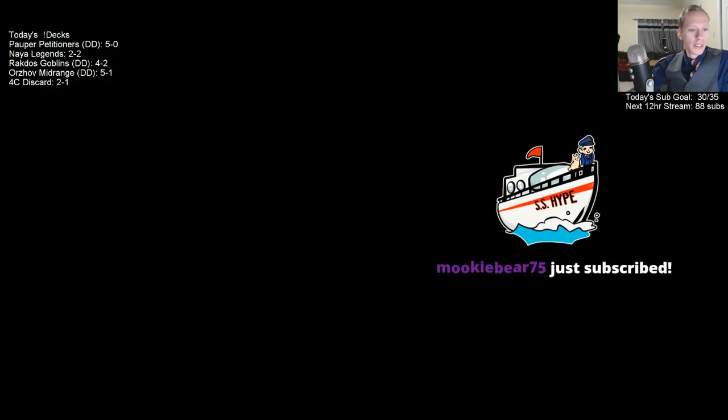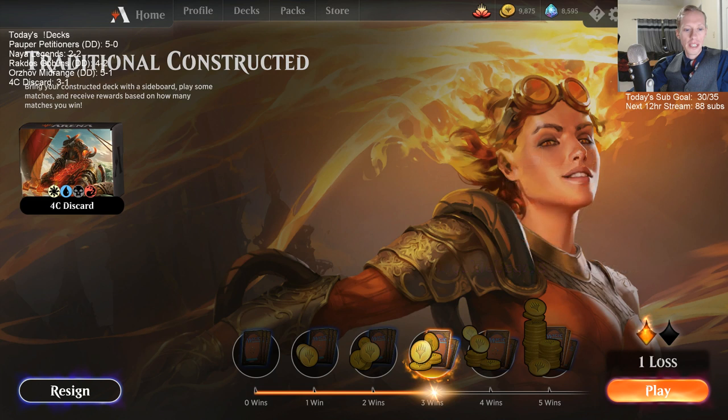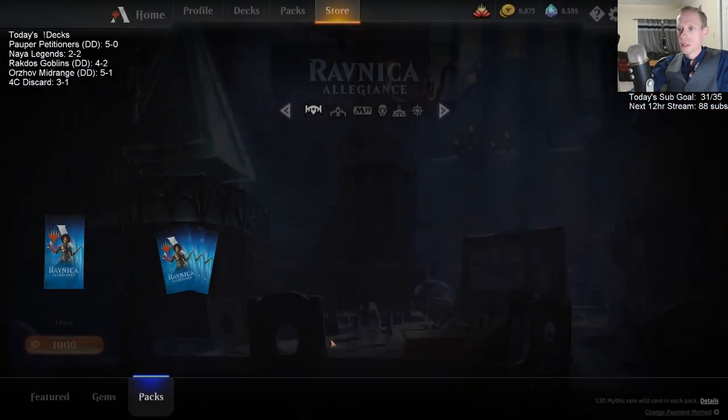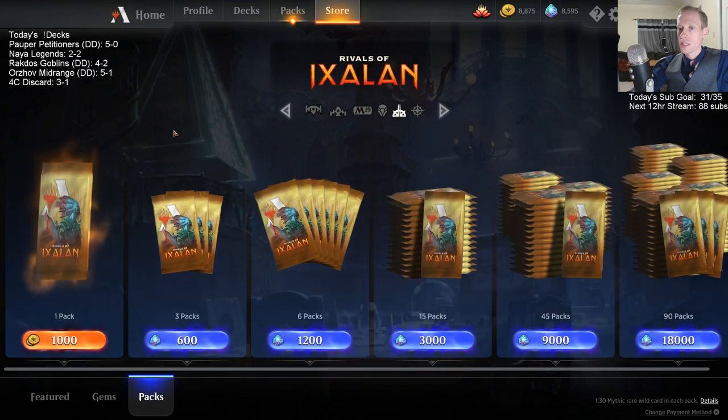Three and one. Mookie Bear — thanks for that Twitch Prime sub. We are at 31 subs on the day, and we are cracking open two packs. We're getting another Rivals of Ixalan pack and an M19 pack — there's not a whole lot of rares with the other sets to get. First Core Set 2019: Laina, the Selfless Champion — not the best of cards. Rivals: let's see if we get another Storm of the Vault. Got a Planeswalker — nice.